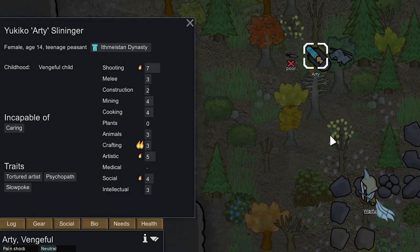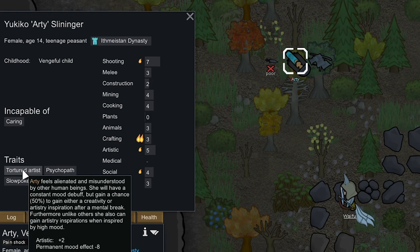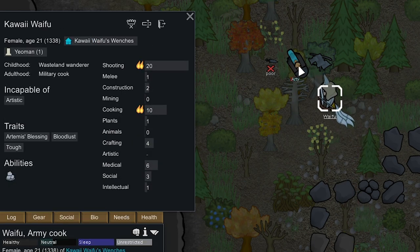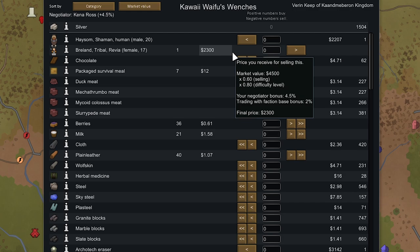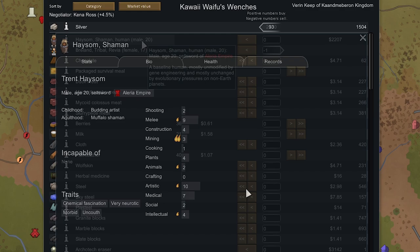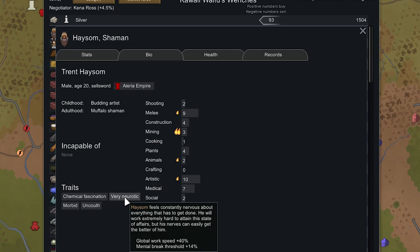Two days ago we also got another transport pod crash event — inside there's already another Tortured Artist. She has a burning passion for Crafting, a minor passion for Shooting, and won't increase our wealth by too much. We should pick this girl up — the more Tortured Artist traits the merrier. We send our caravan with our Revian slave down to Vera and Keep to do a trade: our Revian slave sells for 2300, and Hasten the Shaman costs 2200. He's got 10 Art, is very neurotic for quicker work, and we really need an artist right now.